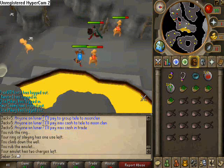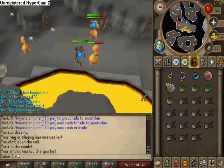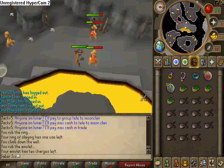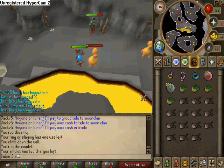The alchables that they drop are like Earth Staffs and Red Dragon Hide Vambraces, which always trick people into thinking they've gotten a Dragon Chain Body. So just make sure whenever you pick up something red, you double check it before you alch it, just to make sure it's not a Dragon Chain Body — or else you'll be raging later.